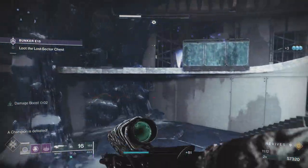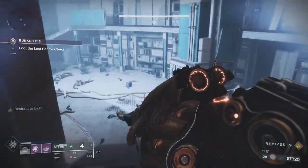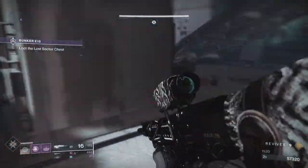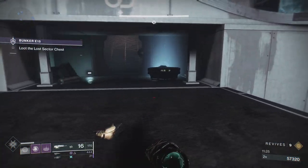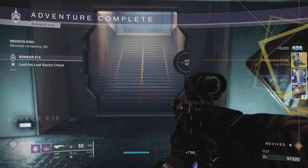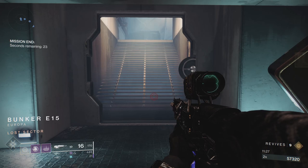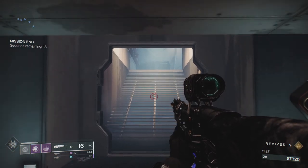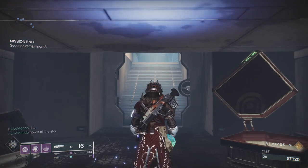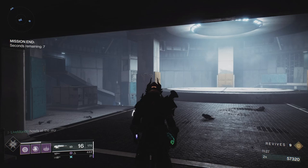That's the run guys. Take it slow, don't rush in on anything, make sure you're in total cover, use the area the way I've used it. If you don't have the Anarchy, you probably could have got away with using a different weapon very easily — you could have got away with Xenophage with a Warmind build. But that's the run guys, thanks a lot for watching. There will be more of these masters — now that I've done the first one I've got a taste for it. Let's see if we can get them all done. If you enjoyed it, a like is going to help the video tons.